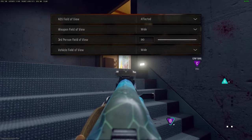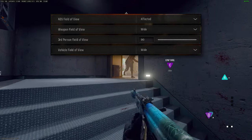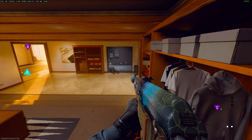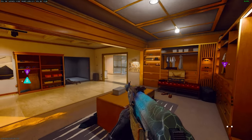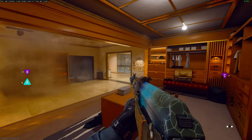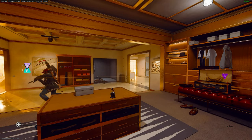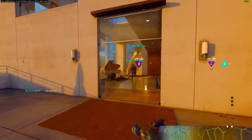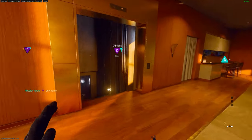You also need to change your ADS field of view and swap it to affected. This means that when you're aiming down your sights your field of view is the same as when you're not aiming, giving you substantially less visual recoil on your gun and allowing you to hit targets more effectively. Another good setting to change is your weapon field of view — I have mine set to wide, which means your gun takes up less real estate on screen, again helping you spot enemies faster and reducing visual recoil.